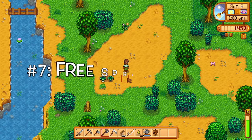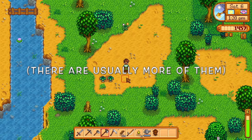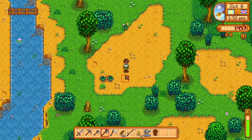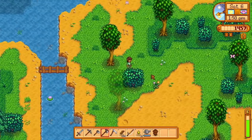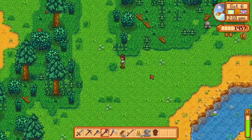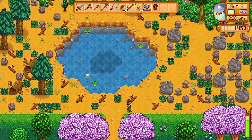Next on our list at number seven are the spring onions that appear during the very first part of spring in your first year. These are a great source of food and a decent source of money early in the game. They give you plus 13 energy and plus 5 health, selling for 8 gold at regular quality and 10 and 12 gold at silver and gold quality. You'll find them just south of Marnie's house.